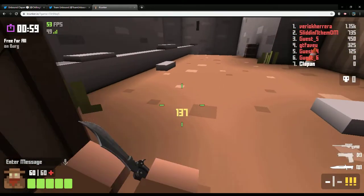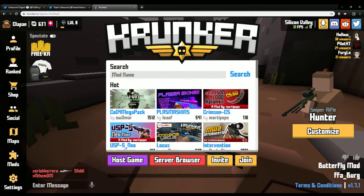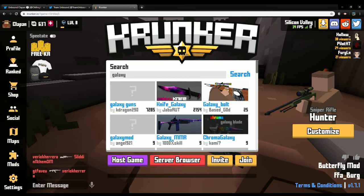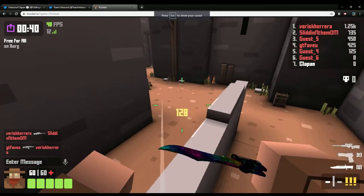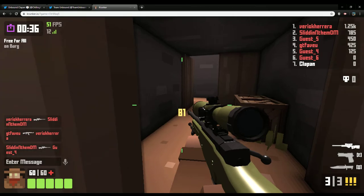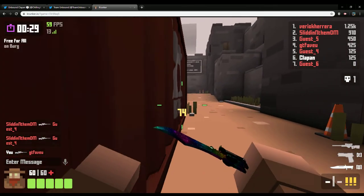Now let's make it galaxy. Go to Mods, go to Mods List again, type in 'galaxy,' then search. You're going to get this one by Cammy — just make sure it's by him. And as you can see, it's already worked — it's like a galaxy butterfly knife.